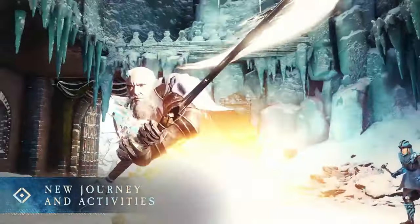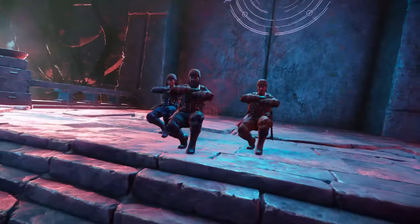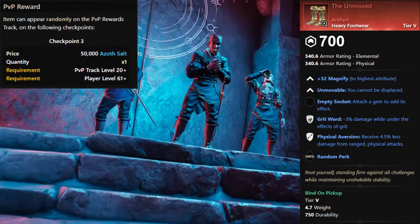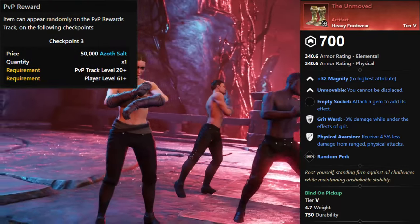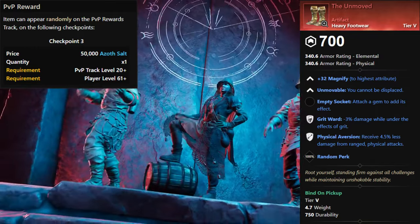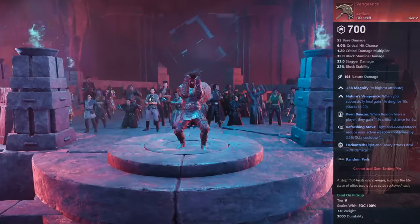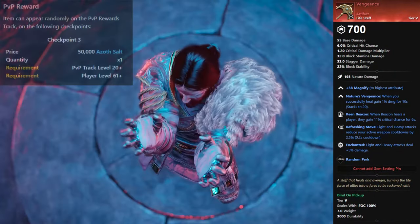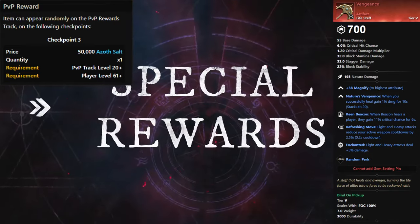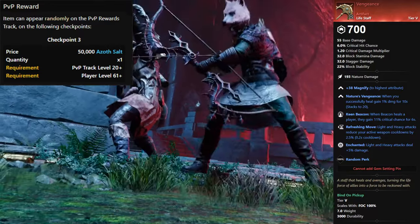Next up, we'll look at the artifacts earnable through the PvP Rewards Track. First up, we've got the Heavy Footwear, The Unmoved. These can appear on Checkpoint 3 of the PvP Rewards Track as long as your PvP Track level is 20 or above. You also need a player level of 61 or higher, and this artifact will cost you 50,000 Azoth Salt. Then we have the Life Staff, Vengeance, which can also appear on Checkpoint 3 of the PvP Rewards Track with a PvP Track level of 20 or higher and player level 61 or higher — also costing 50,000 Azoth Salt.